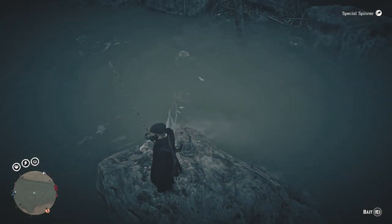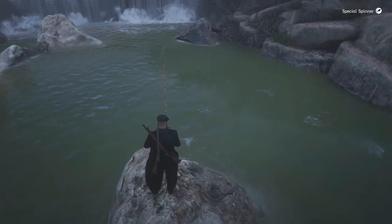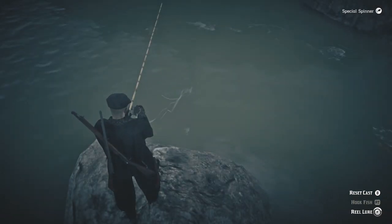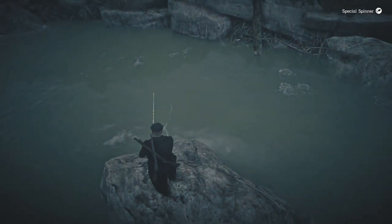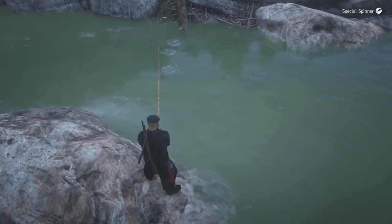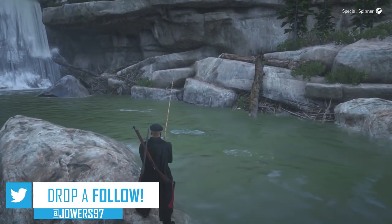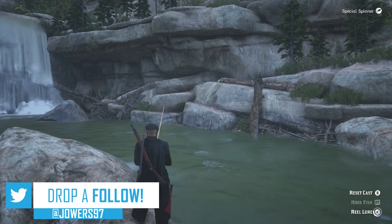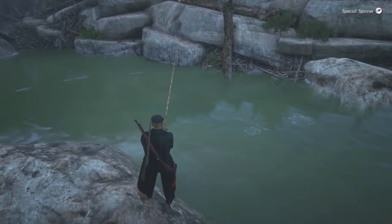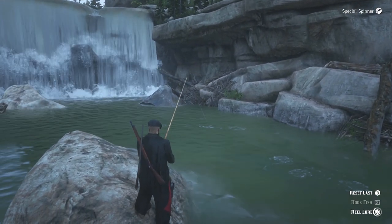I think there might be a perch just at the top of my fishing rod there. The one going to the top right of the screen I believe is a sockeye salmon, which goes for two dollars and fifty cents. It's a bit awkward because it's so close to me and near the edge of the river — you might have to maneuver yourself around this rock to get a good cast.